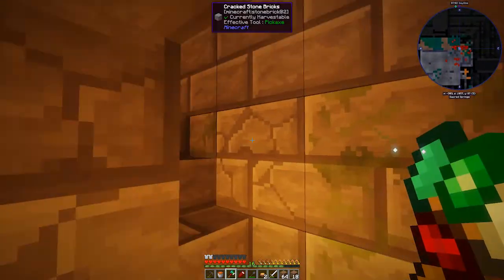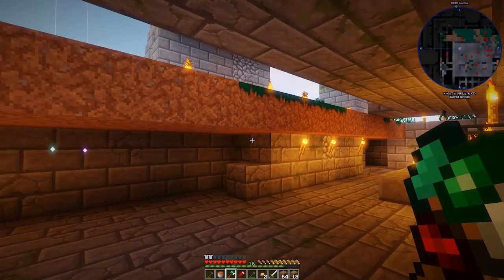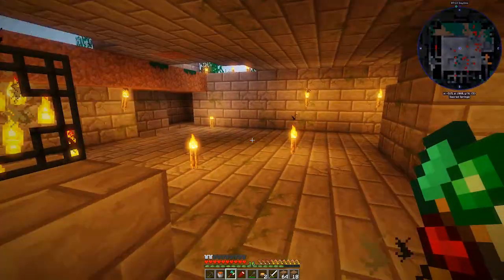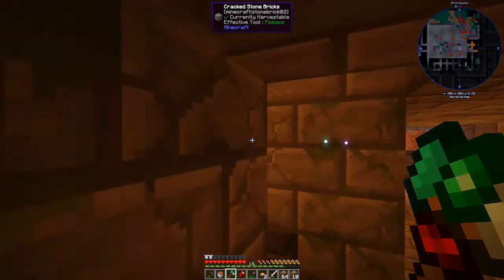I might get rid of the single spawner up top and make this a double spawning room. I think we can make cursed earth — Link said we could — so we might make the whole floor cursed earth and have a mob grinding room from Mob Utilities. That would be cool.